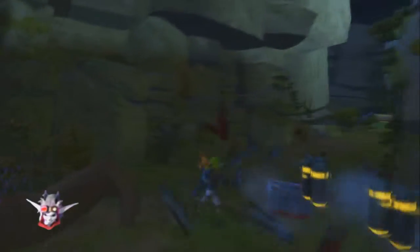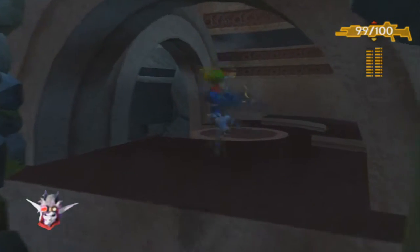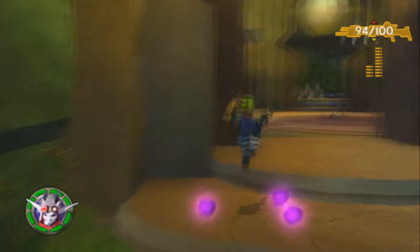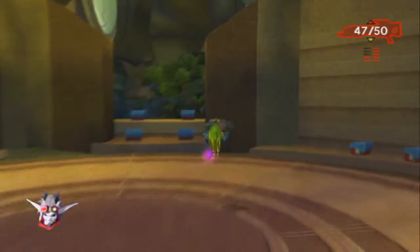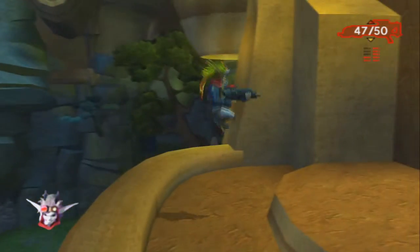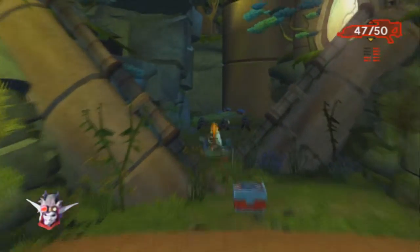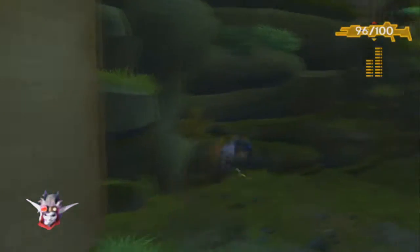Alright guys, welcome back to more Jak 2. We kind of finished this area in the last video. However, I still think there might be a couple of precursor orbs that we're able to get. So we're going to go explore and make sure. I know that the first two areas we went got us the lens and the little triangle doodad thing. There aren't any precursor orbs left there. According to my map, we're only supposed to have collected 13, yet we collected like 15. According to the other guide I got off the internet, there's 17 in this area total.